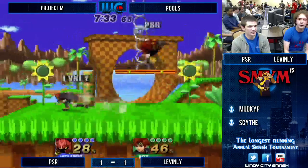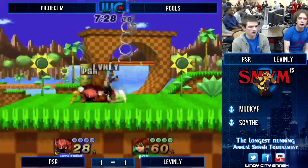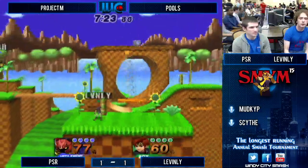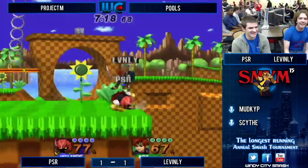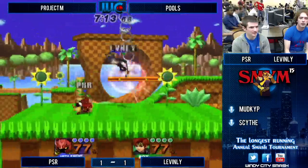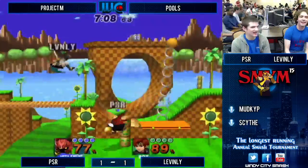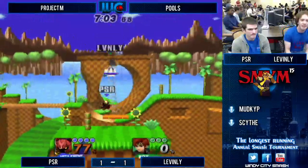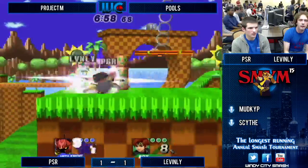How many jumps does Meta Knight have? That's a great thing about Meta Knight — you can bait a lot with those jumps. Triple up tilt — that was like the slowest combo but very patient. Up tilt... up tilt... up tilt. That was interesting, I like that. PSR has been trying to read a lot with back aerials around platforms but he's pretty much missed every time. Leavenly is having a good time on that platform. PSR is trying to get him off.